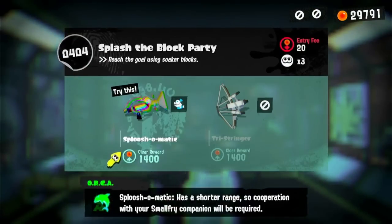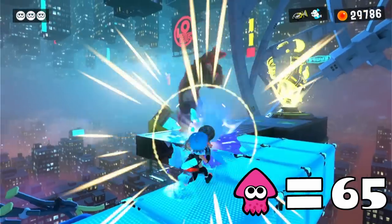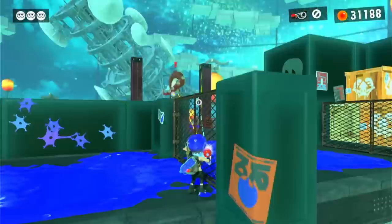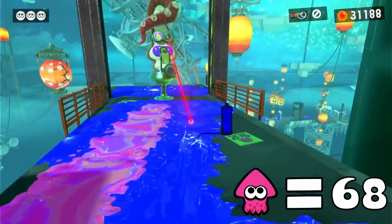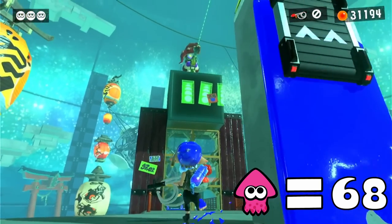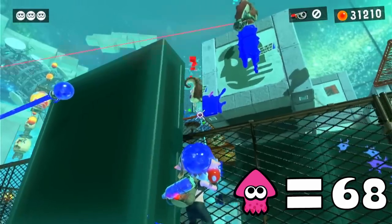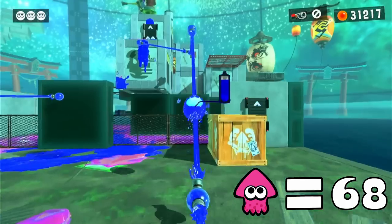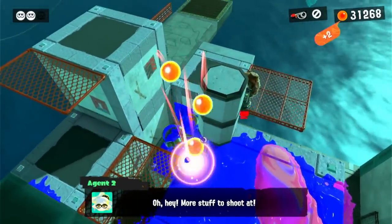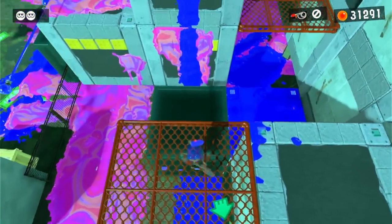'Splash the Block Party' is up next, and we had to climb up two of these walls at the very start of this level. The ending wasn't very difficult. Four squids. 'Charge Now, Splat Later' is next, and we had to swim through these grates at the very start of the level. They make it seem like we have to use these boost panels during this section, but we can barely shoot these Octo snipers to get past. The final section requires us to defeat some enemies and use this ink rail to reach the top section of this tower. After that, we can defeat some more enemies and perform this jump. Two squids.